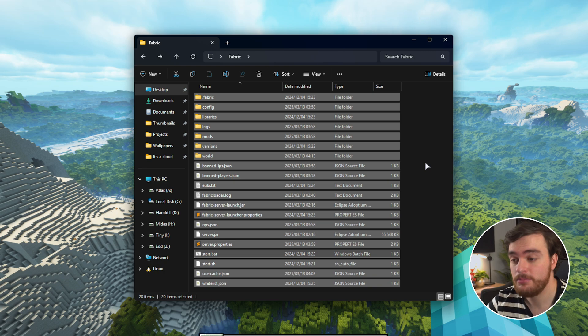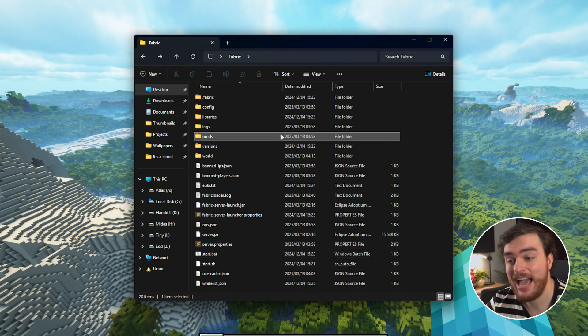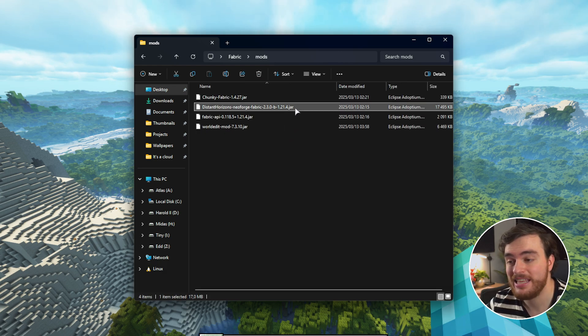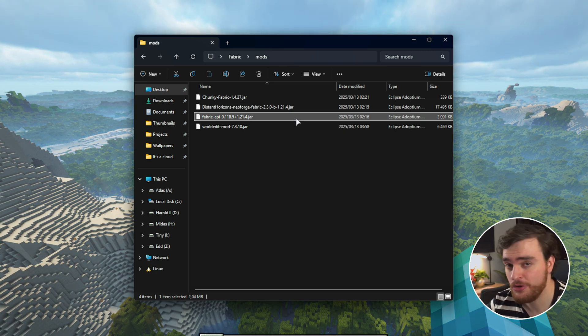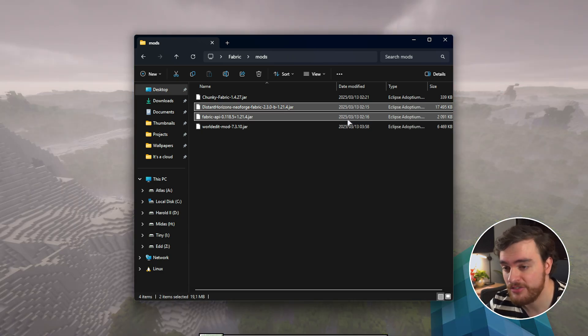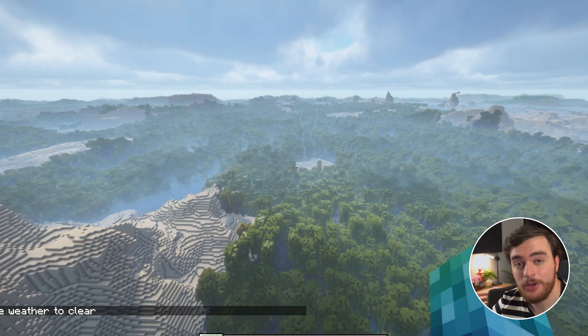Inside of my Fabric server, which I set up previously — linked down below — you'll find a Mods folder. Inside of here, just drag and drop the Distant Horizons jar file and things should work great. You'll also need the Fabric API here too if you haven't already got it. With just these two mods installed, your game should be looking immaculate in no time.